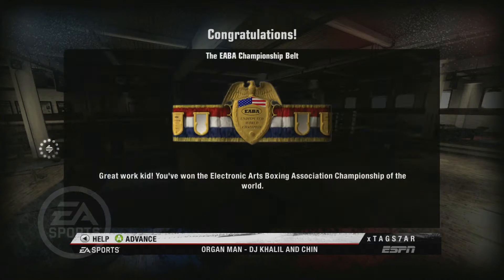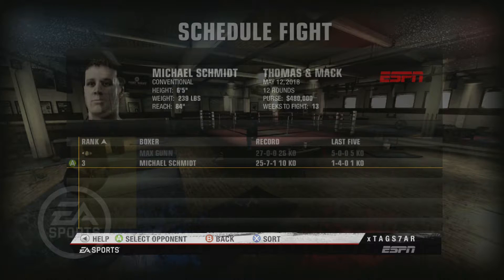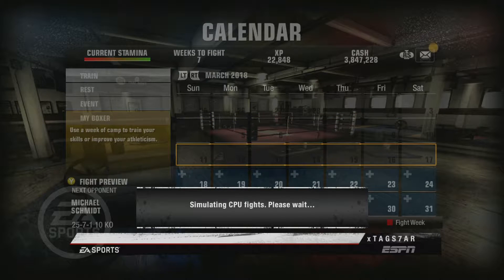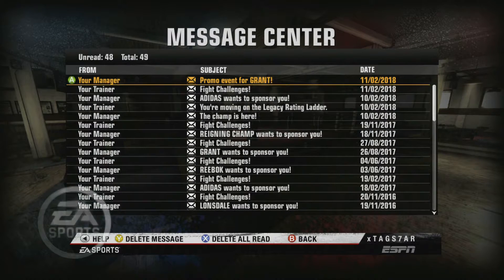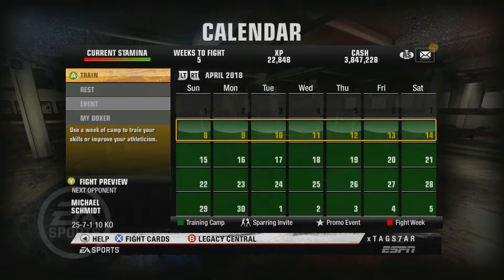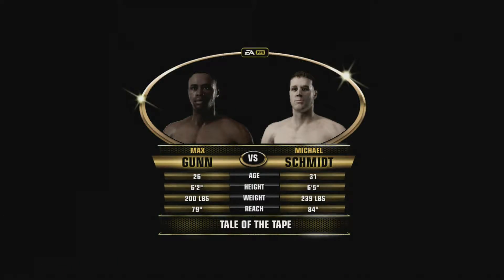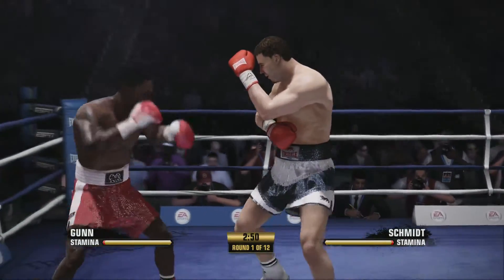Tyson was a killer coming in, landing so many shots. I feel like Max Gunn may have some injuries after that, but we'll see. We now need to give Michael Schmidt a title shot — he's 25-7 and a conventional fighter. I feel like Max Gunn will make short work of this dude, but we'll see. A tough fight for Max Gunn, but he ate so many punches and kept going. There has been a verbal agreement for a Tyson rematch — they're very much the same age, definitely going to fight again.